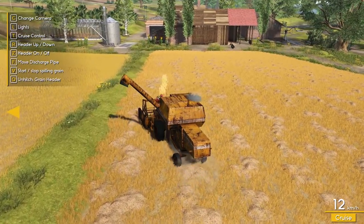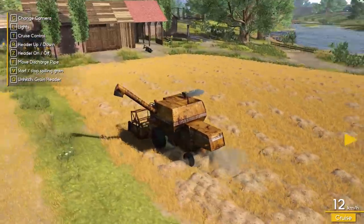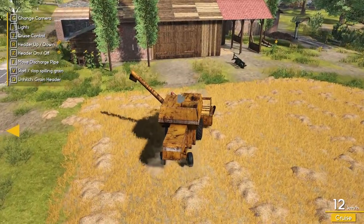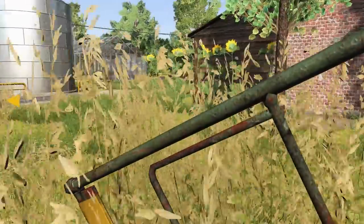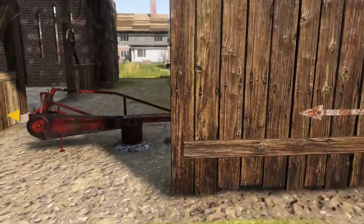I'm going to bring the harvester over to the edge of the field and bring the grain cart over. So this is it for the fields that we own. I'm going to park this thing over here by the barn — actually, let's park it inside. Sorry, I was busy. We need to get some food too, which means we need cash, which is why we're working on the bales.